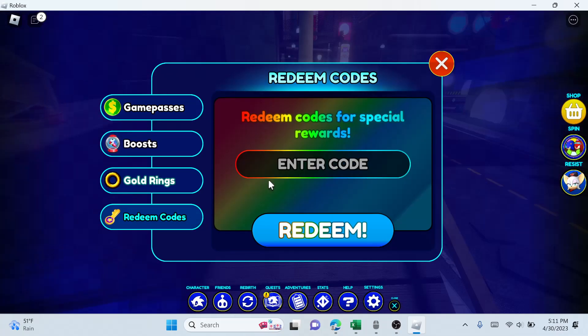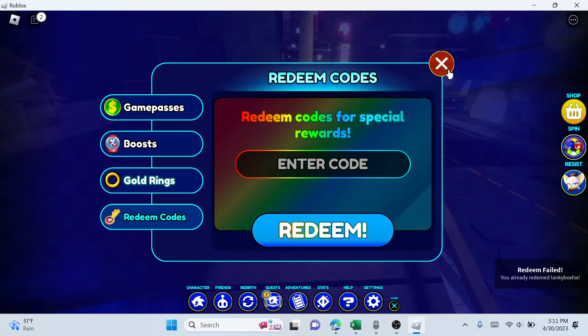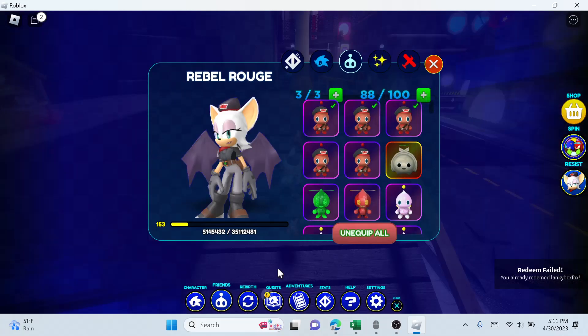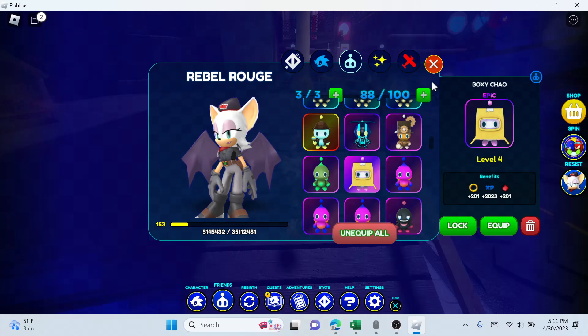The final two codes are 'ranky box box' and 'thanky box box.' Once you do those you should get the Foxy Chao and the Boxy Chao.